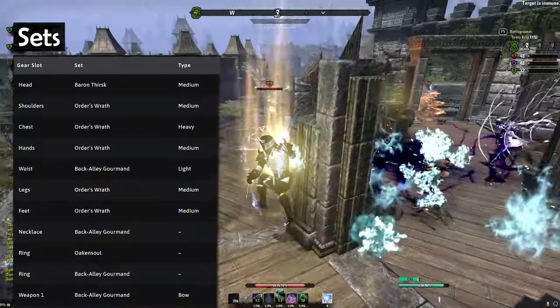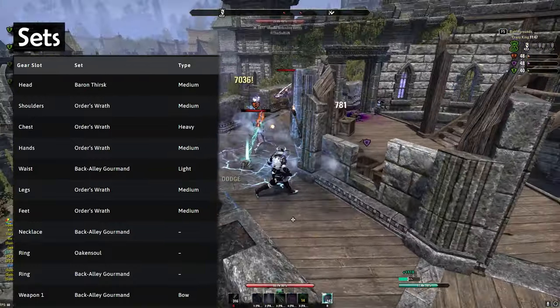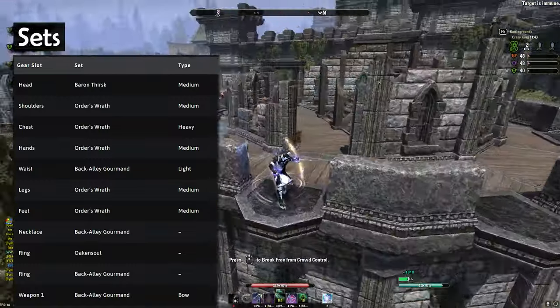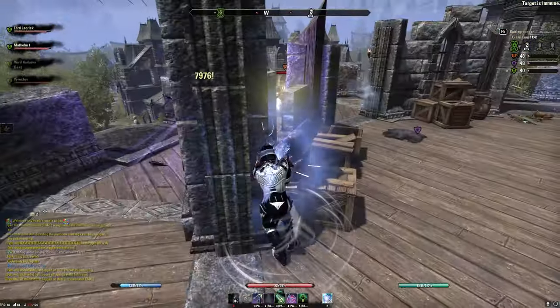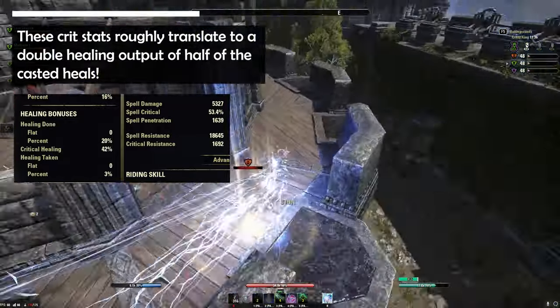In other words, I chose crit builds. That's because for offense, dealing high crit damage creates the necessary burst that makes up for the loss of damage from extra skills or proc sets that you could use on a double bar build. Defensively this is also valuable, since heals can crit as well, and this way you get significantly more healing.